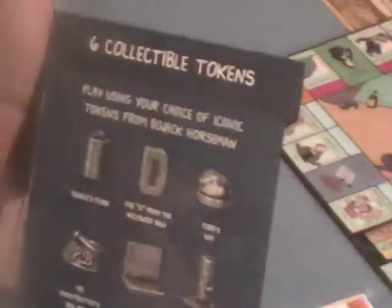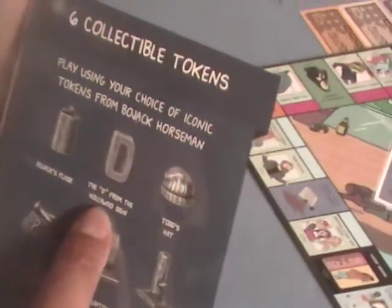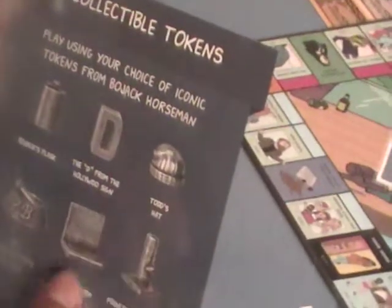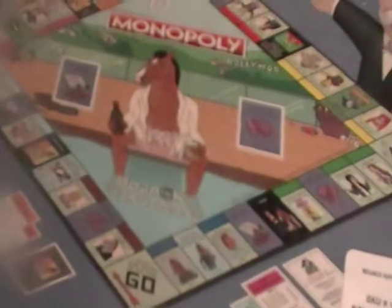Let's look at the tokens first. We got Bojack's flask and the D from the Hollywood sign, Todd's hat — I don't know any of these people — Mr. Peanut Butter's dog bowl, Dana's laptop, and Prince Carolyn's cat toy.